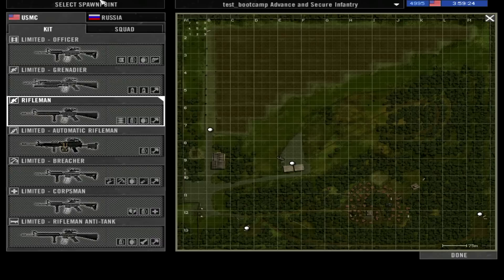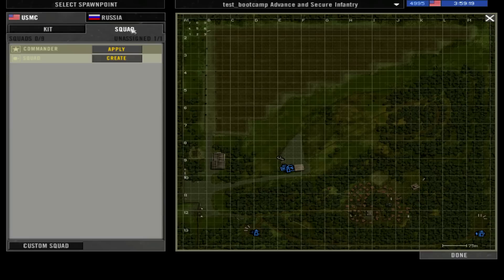When you want to start, go ahead and pick a squad right away. There might be several squads here, numbered 1 to 9, and they'll be named differently — Infantry, Tank, Chaos, APC. Basically, they'll be named after the role they perform.